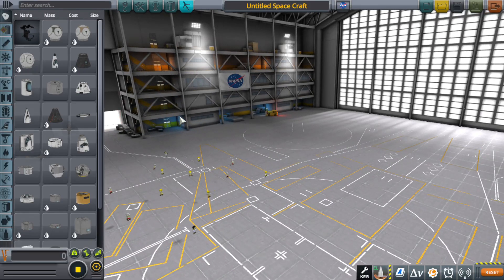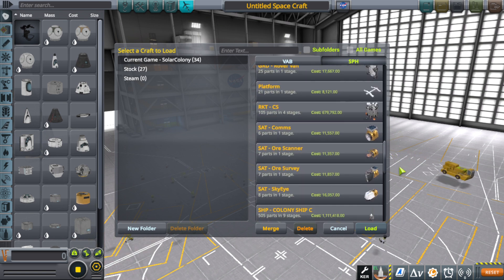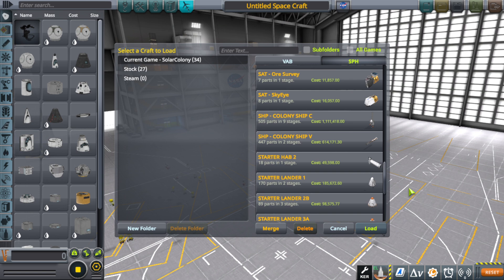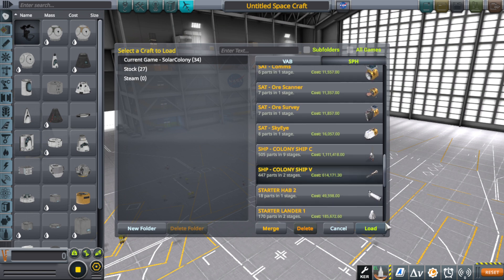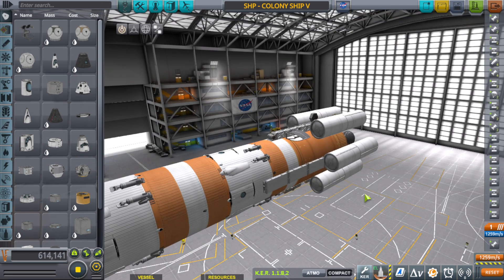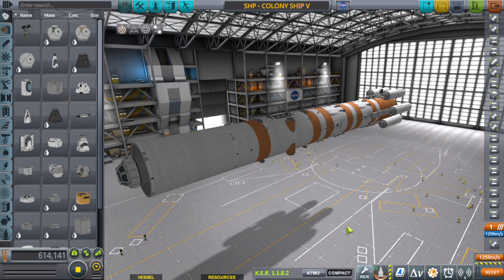I was talking about in my last algorithm food video from yesterday — the fact that the colony ship is a little broken. There are a few things that while flying in space I realized were very, very wrong. So we're going to go fix that, and then I'll just go ahead and relaunch it. There she is. Isn't she pretty?